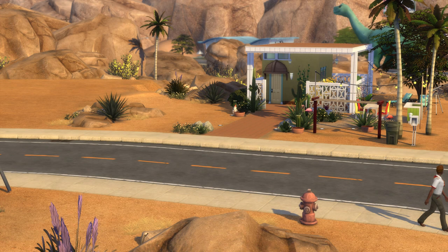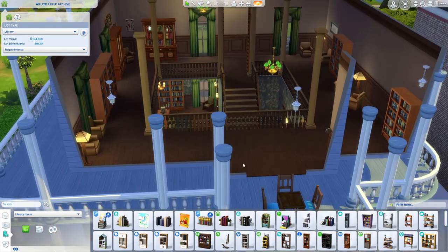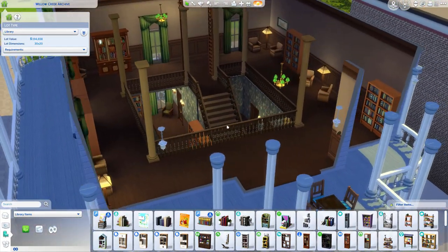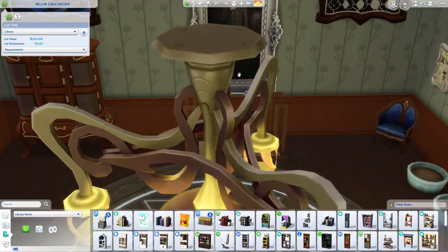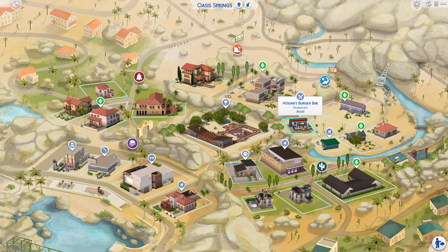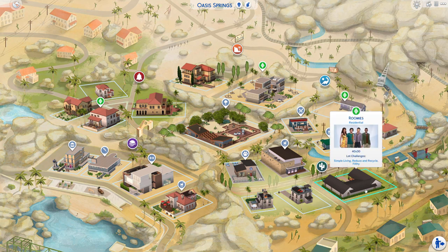After I've made the Sims, I work on the builds. I usually do this in chunks, neighborhood by neighborhood, world by world, so that I can keep track of my progress. I focus on pack integration during this step — I like to make sure that every world has a restaurant, for example. Other things I like to add are public laundromats, arcades, sim-owned businesses like bakeries, roller rinks, and bowling alleys.